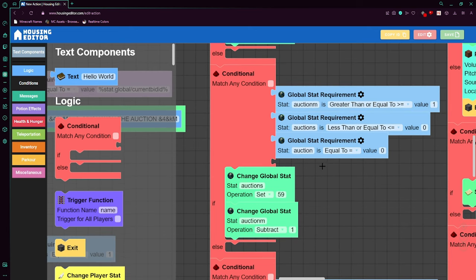Regarding the issue where the player's coins weren't removed: go to the End Auction function, inside the second conditional where we check if the player won, and set their coins to subtract by the global stat current bid (not current bid ID — current bid). That's it.